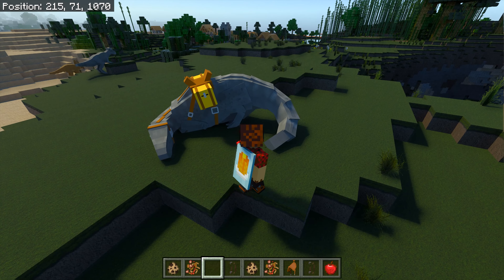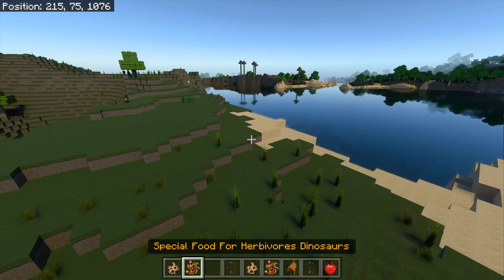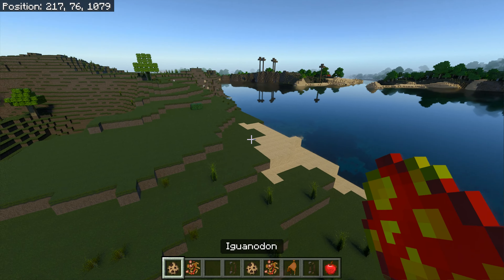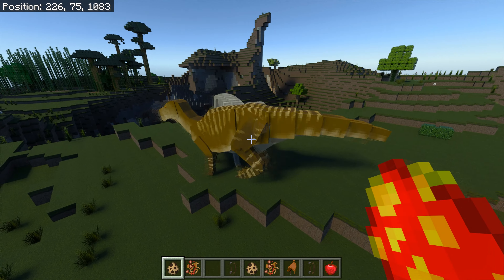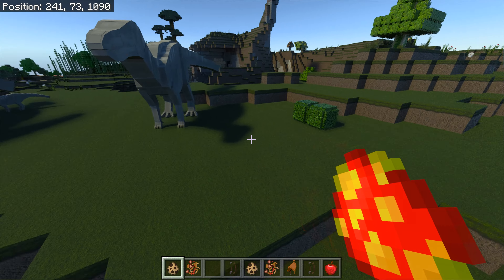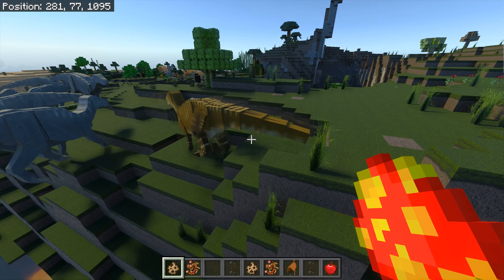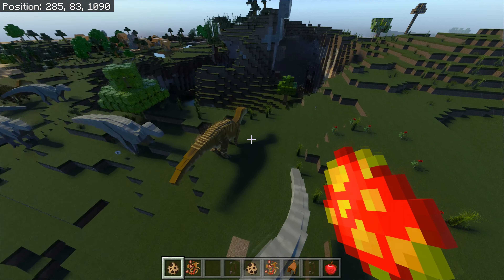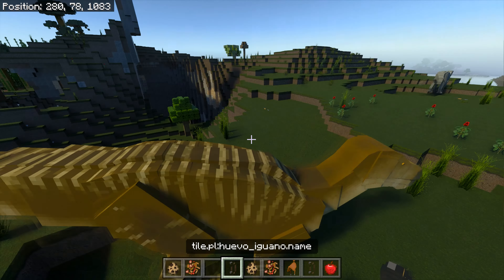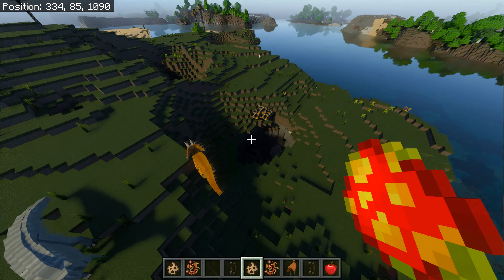Next up we have the Gallimimus. We had a baby one — let's see some different colors. Gray, gray — oh wow, that is a really nice one there! Gray with spots, plain gray — gray seems to be quite common. That odd one there is really cool. They have eggs too by the way — let me just show that.